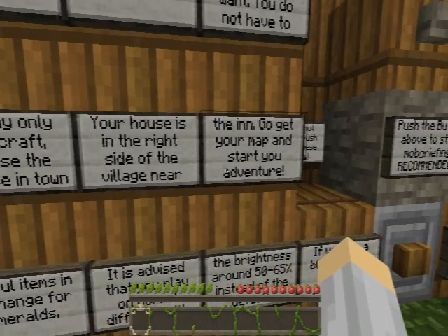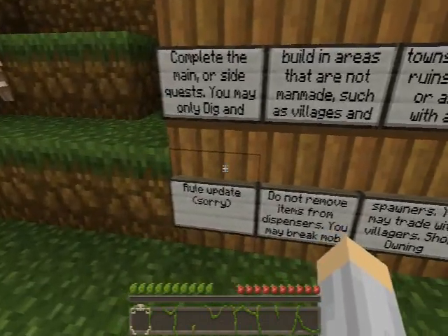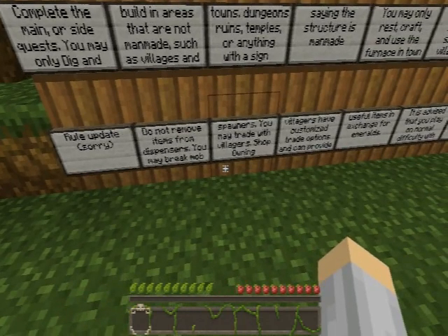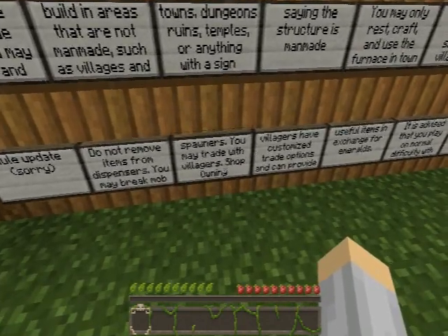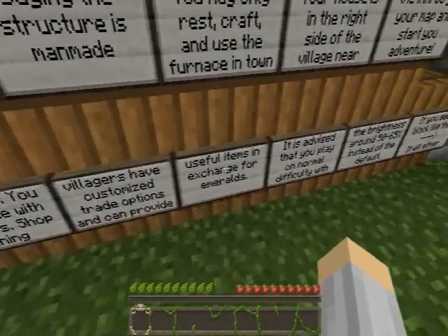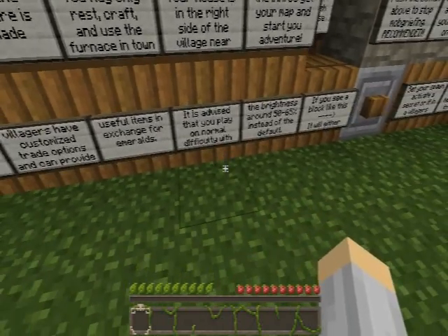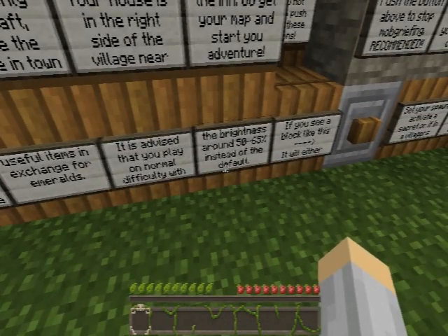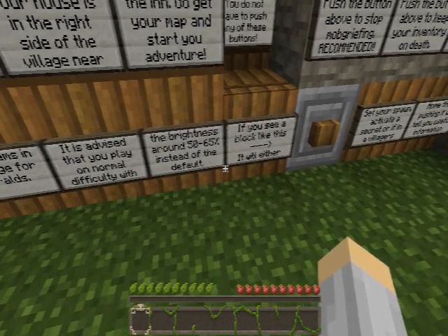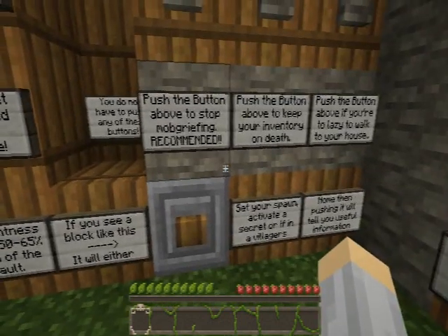Get your map started and start an adventure. Rules update: do not remove items from dispensers. You may not break mob spawners and may not trade with villagers. Shop-owning villagers have custom trade options and can provide use of the item exchange for emeralds. It is advised that you play on normal difficulty, brightness around 50-55 percent instead of the default.